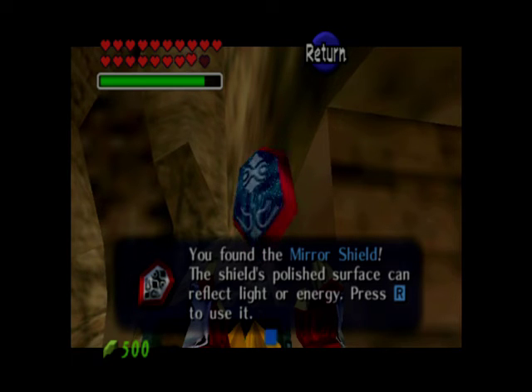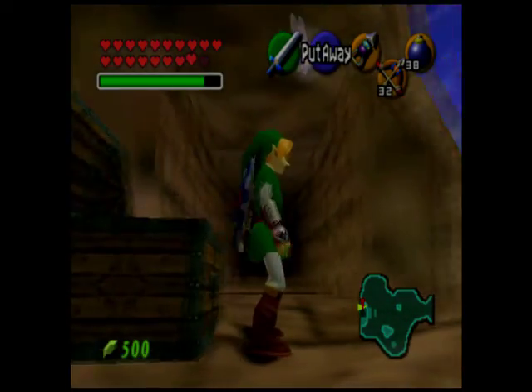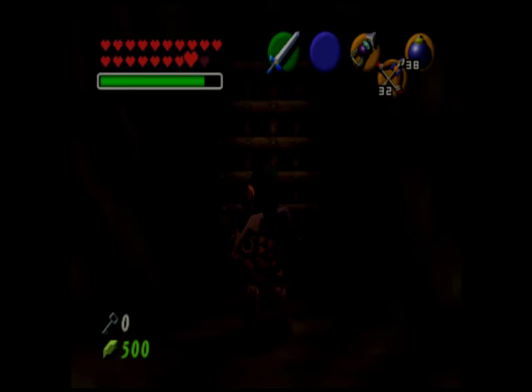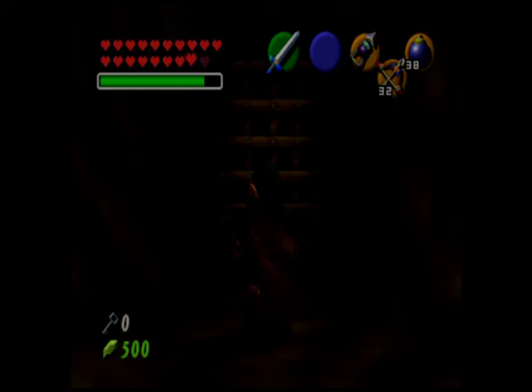Inside that chest is the mirror shield, which basically lets you have a mirror on you anytime. Now that I got that, I'm going to equip it — and it completely fills up this screen. I'm going to be finishing up the Spirit Temple in the next episode, so I'll leave you for a few seconds to enjoy this music as I end the episode. See you guys next time.